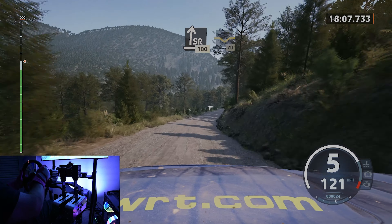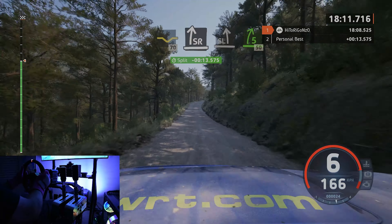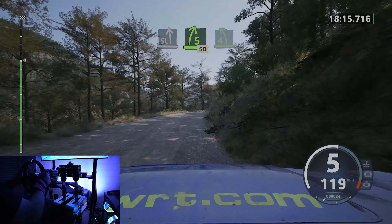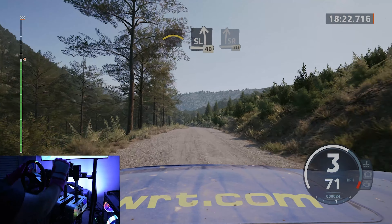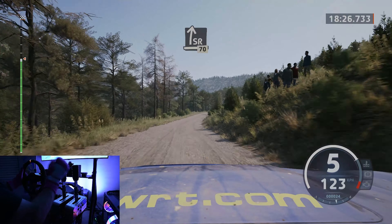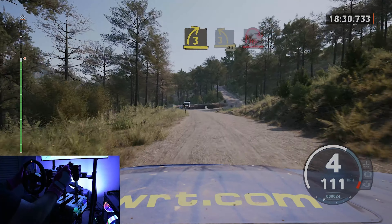Dip through junction, 70, slowing. Slight right, slight left, and 5 right, tightens, 50. 4 left, through posts. To right, to the crest, into slight left, 40. Slight right, half long, slowing, 70. Turn 3 right, 3 left, 40, late, airpin right, to the crest.